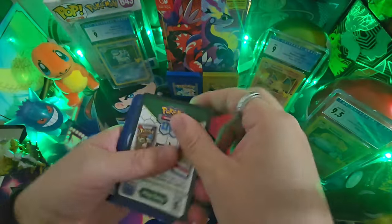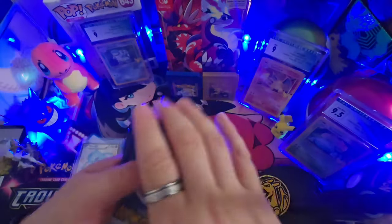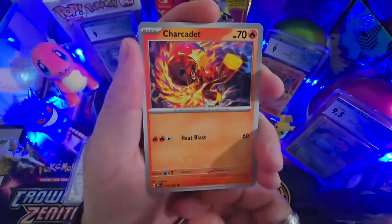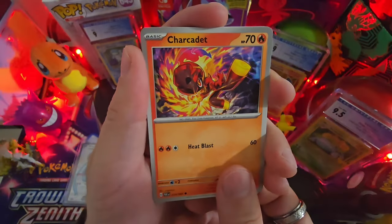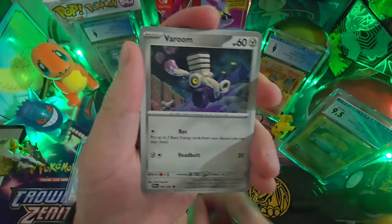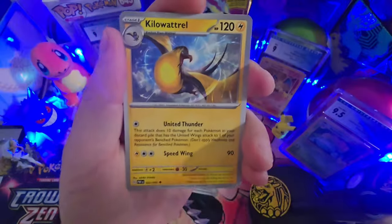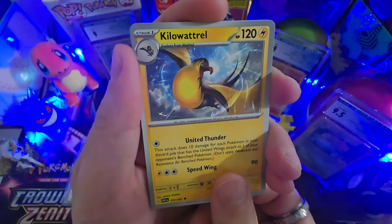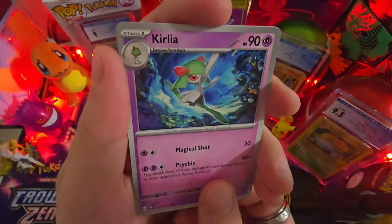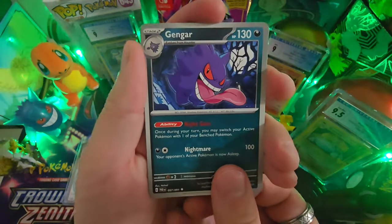I can't get enough of Paldean Fates, and it's just wild that they had a Pokémon machine — I didn't know those things existed at a grocery store. To be specific, it was right here in Southern California, in Los Angeles, at a Vaughn supermarket. I've seen it before but it's been out of order. I wonder if this is a new thing they're gonna start having at supermarkets. I'm glad I stumbled upon it, just wish they had Evolving Skies.